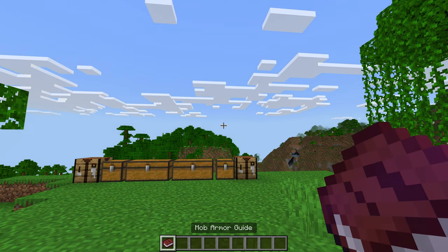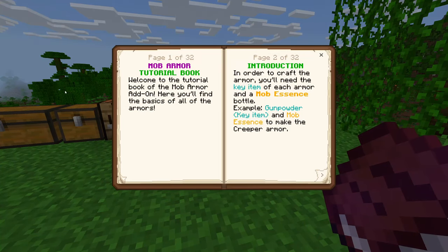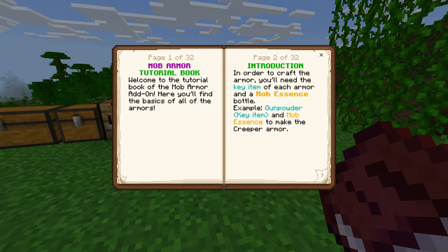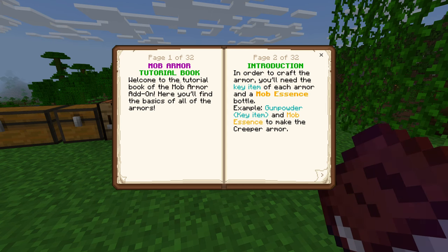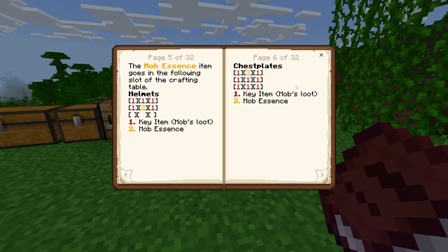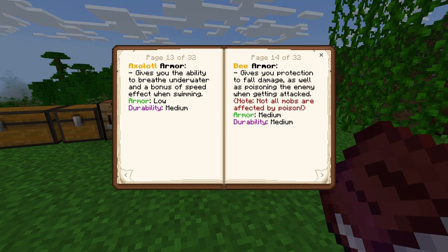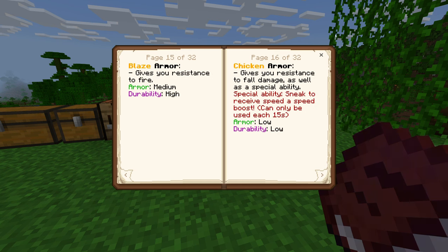Whenever you load into a new world or add this add-on to your existing world for the first time, you're going to get a book in your inventory — the Mob Armor Guide. If you go and look at this, it'll give you all the information you need about this particular add-on. This is unfortunately the way that Mojang has given for add-ons to communicate information in-game; there's no menus or that kind of stuff, so it has to be done via a book. It gives you an introduction to how the system works, how to make mob essence, how to craft the armor, each individual type of armor, the item list you need, what effects each armor gives, how much armor you get from it, and what the durability is.